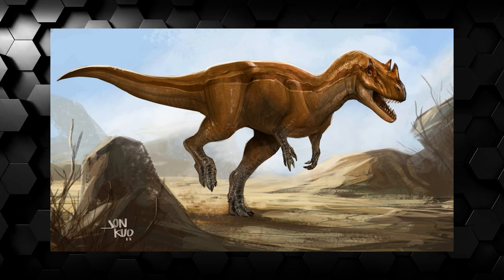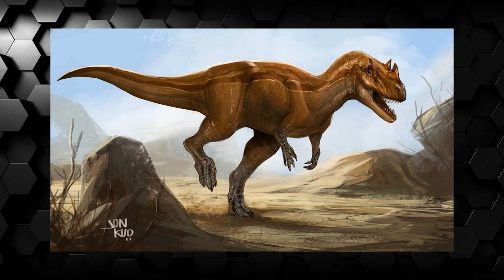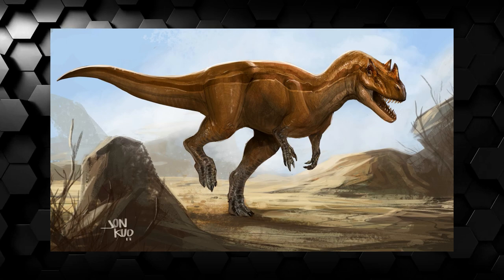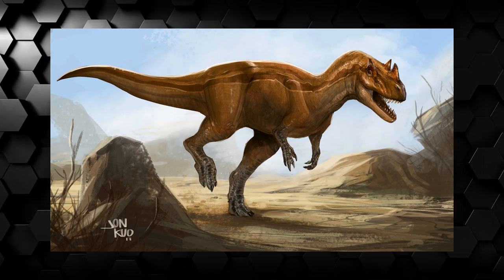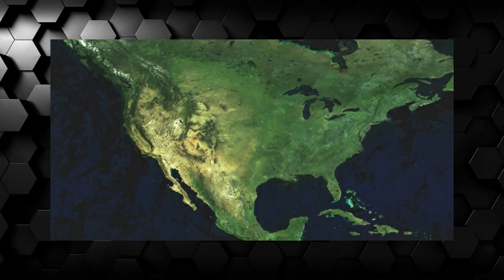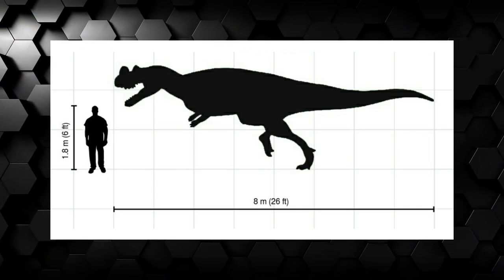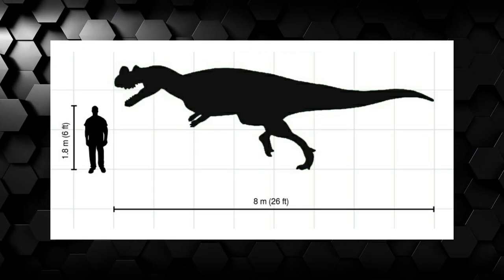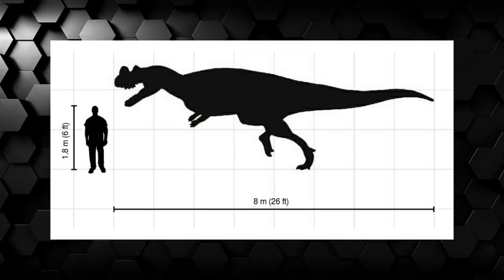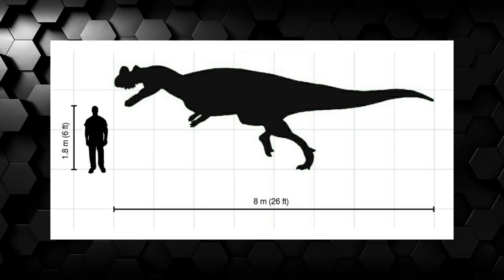Ceratosaurus nasicornis, meaning horned lizard, was a medium-sized theropod from the late Jurassic, 145 to 160 million years ago. Its genus was first described in America in 1884; however, many other specimens were found across Europe and Africa. This carnivorous theropod could reach up to 10 feet tall and 26 feet long, as well as weighing up to 2 tons — not very impressive by dinosaur standards, but still an enormous beast compared to modern nature.